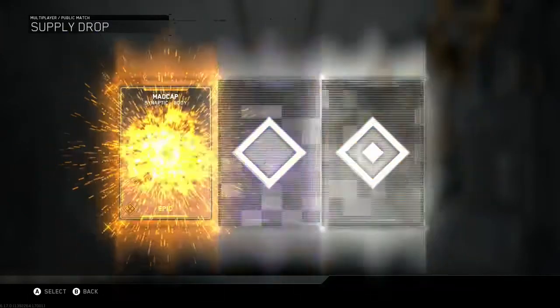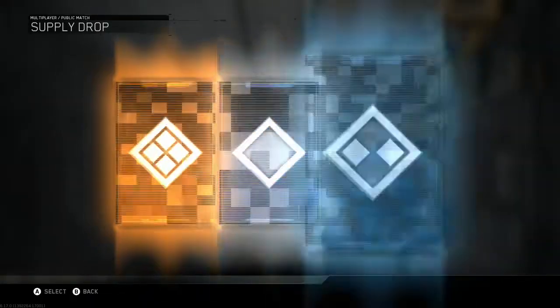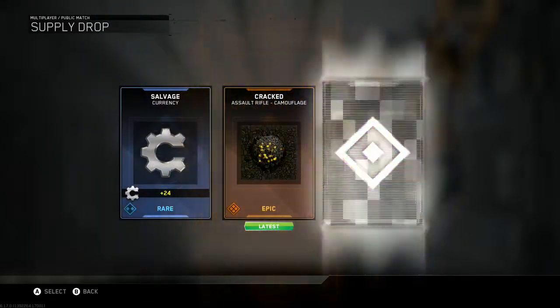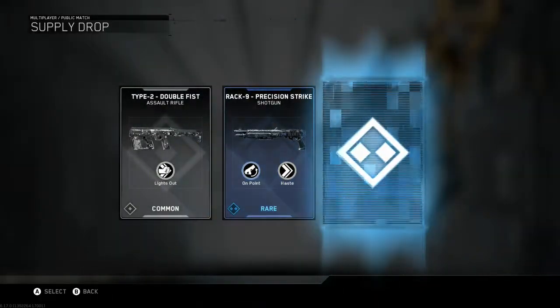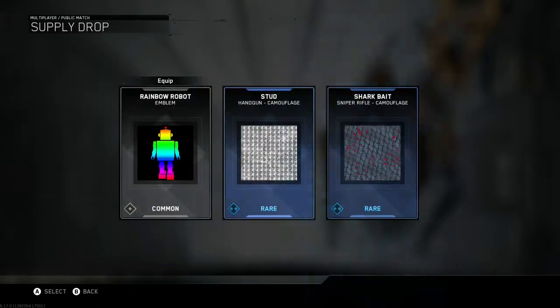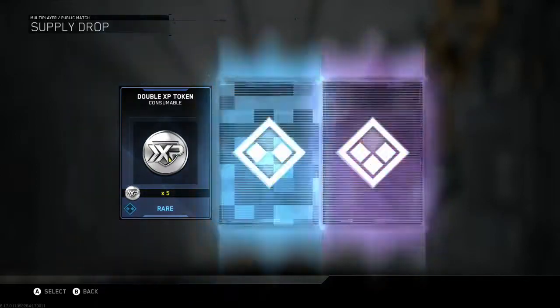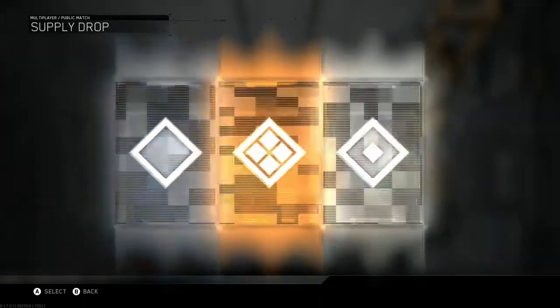So we got nothing there — three duplicates. I thought that was a weapon, I got excited there for a second. That's Madcap Synaptic Body, we already have that. Chameleon Stuck Afterlife, let's keep it going. Not any luck so far. Crack Assault Rifle came — I've been getting that a lot lately. It's not bad in game but I already have it, so don't need it. Type 2, Rack 9 — both weapon variants that we do not want. Rainbow Robot, Stud and Sharkbait camouflage — nothing there. We got five more free crates remaining. Double XP token, Raw Leaf Emblem — I'll take the Double XP token.